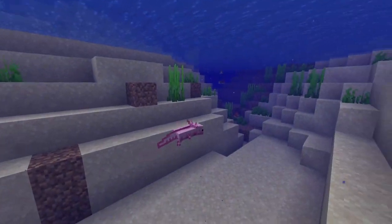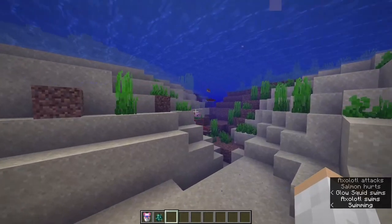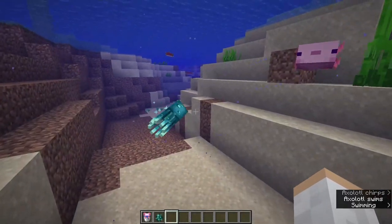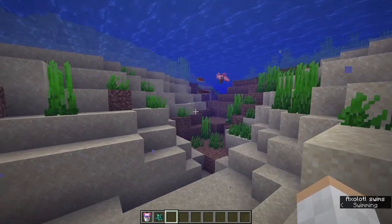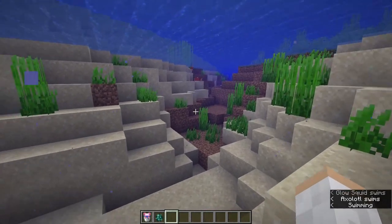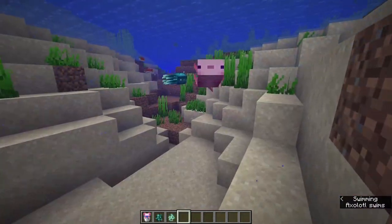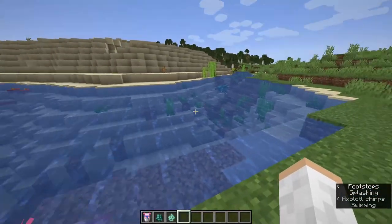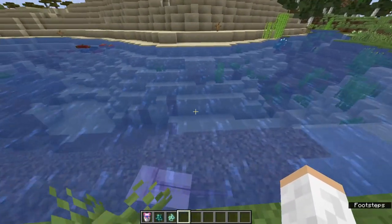Axolotls are very feisty creatures — they like to kill everything in sight. As you can see, he went and killed that fish. They do have a cooldown time, so they won't kill everything non-stop. They like to kill Glow Squids, fish, squids, Drowned, Elder Guardians, and Guardians — so they're quite the predator in the ocean. There is a 2-minute cooldown time between axolotls killing other animals, so he just killed a fish and now he'll take a 2-minute break before going back to his killing spree.